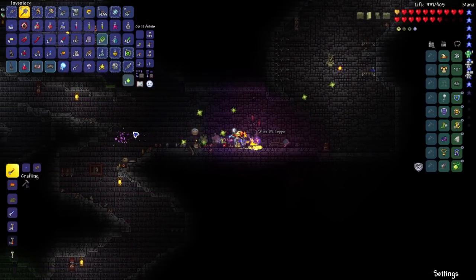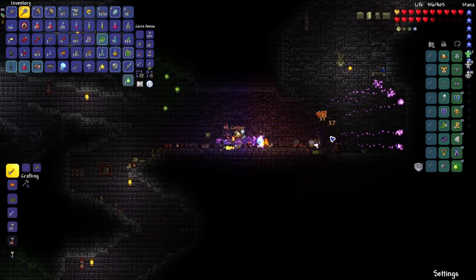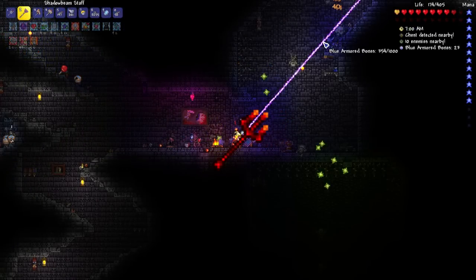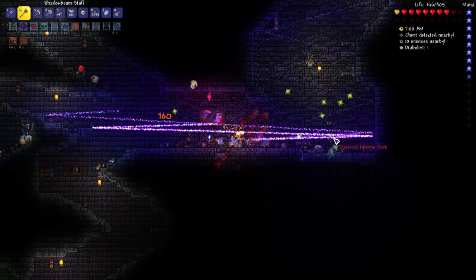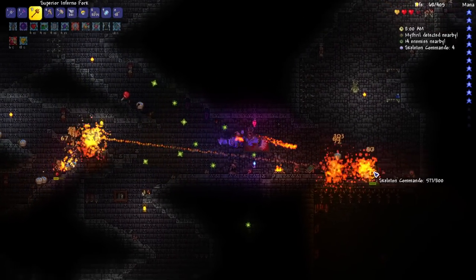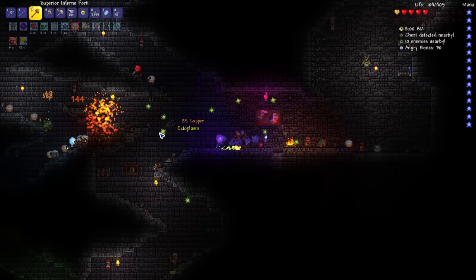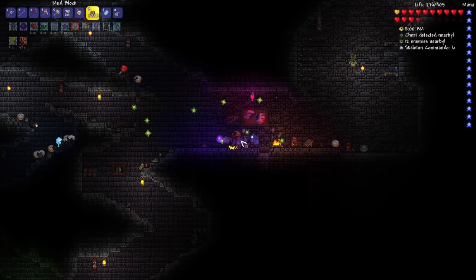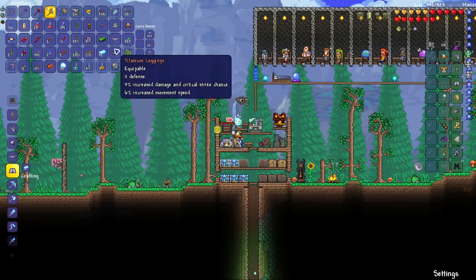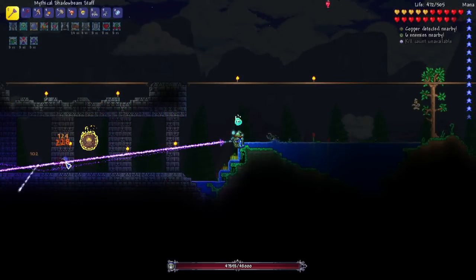After defeating Golem, I made my way back into the dungeon, where new monsters now spawn. This is where I obtained my next two weapons: the Shadow Beam Staff, which shoots a laser that bounces off walls, and the Infernal Fork, which shoots a fireball that explodes with a lingering effect. This is also where I farmed Ectoplasm for the Specter Armor — the last armor set before Moon Lord. The Specter Armor has two helmets: one that spawns homing projectiles after hitting an enemy, and one that lets you heal yourself. After collecting enough Ectoplasm, I combined it with Chlorophyte bars to craft it, then returned to the dungeon to fight the Lunatic Cultist.